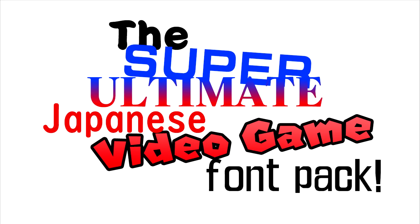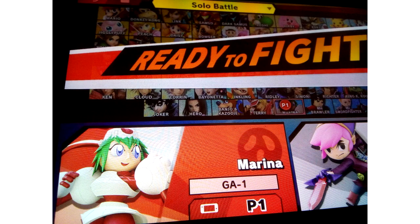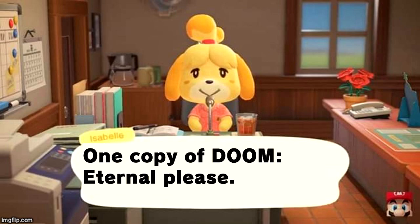Well, now we're going to struggle and tremble because now we're revealing the Super Ultimate Japanese Video Game Font Pack — a font pack containing approximately 1,818 fonts. Make your Smash Leaks single-handedly more believable. Make those memes look like they came out of the real game.